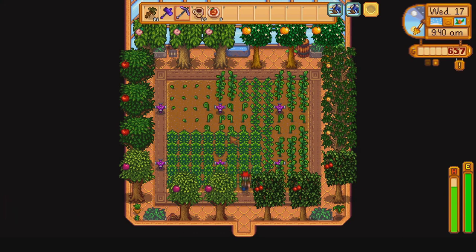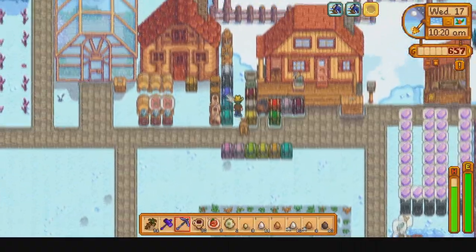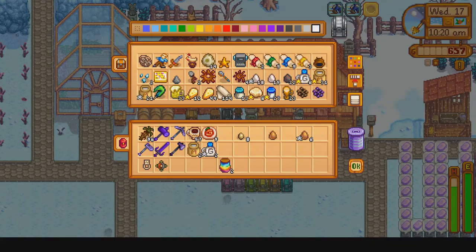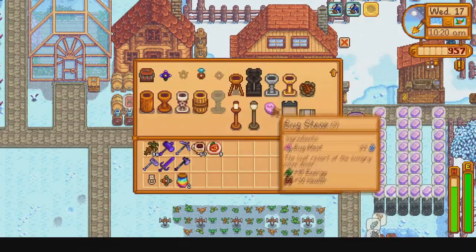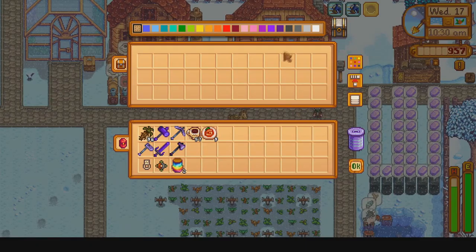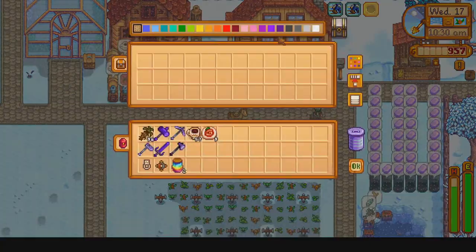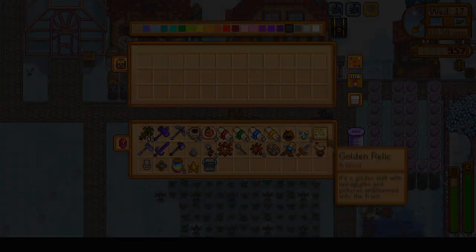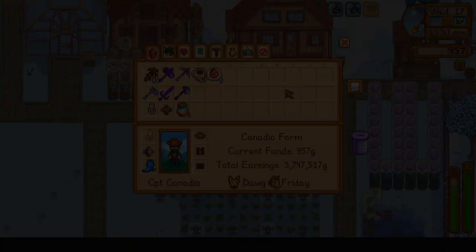After that we will plant an ancient seed in the greenhouse, then skip over petting the animals and grabbing some animal products, which we drop off in a chest. We then craft some new chests, as our storage system is getting pretty full. We make one chest for artifacts, coloring it black, and another colored purple for gems, then place all of the artifacts into the new artifacts chest.